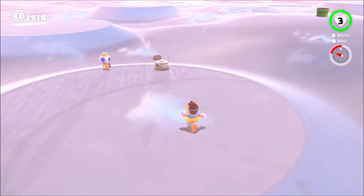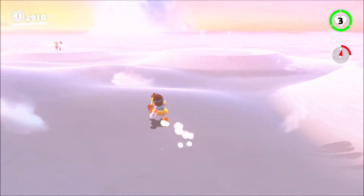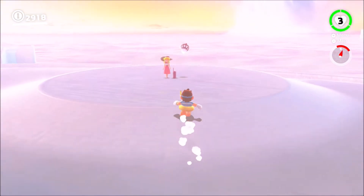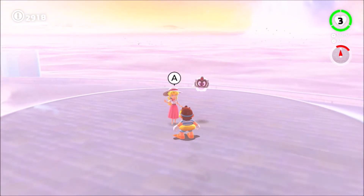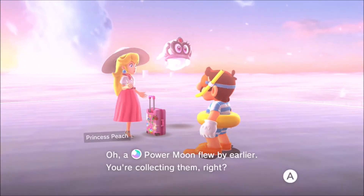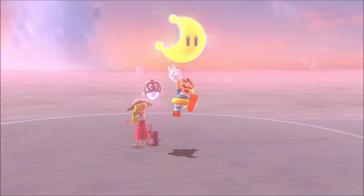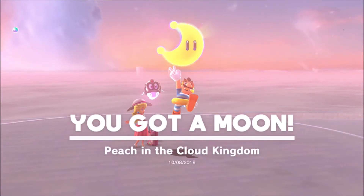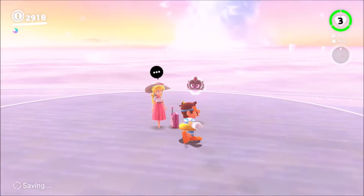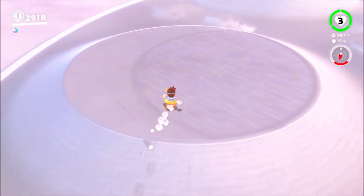You can see there, in the middle of the area, is a pipe. That will actually take us to an area with a 2D area. There are also here a Peach and Tiara, and they will, just like before, give you a Power Moon. They will also give you hints as to where they're going next. Beautiful Flower Fields — does that mean you're going to the Wooded Kingdom? Yes, that does actually mean that.